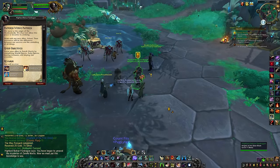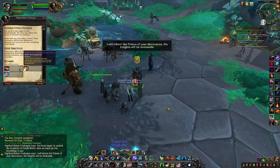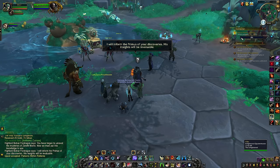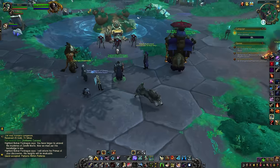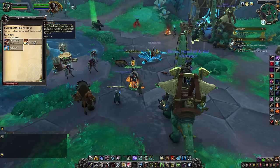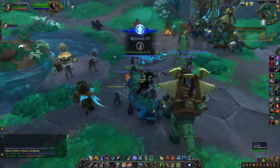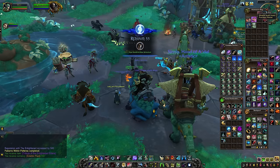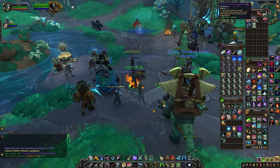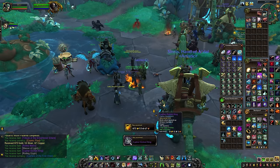As for repeatable content, the most important thing to get done as far as rep rewards go is the sort-of weekly quest, Patterns Within Patterns. I say sort-of weekly because while these quests typically are once per week, this one seems to respawn every three days or so. That means you can do it at least twice per week every week, but sometimes you'll also be able to complete it three times per week. Check back for this big quest every time you log in — you can pick it up from Bolvar in Haven, so be sure to do that before you head out into the zone for the day.